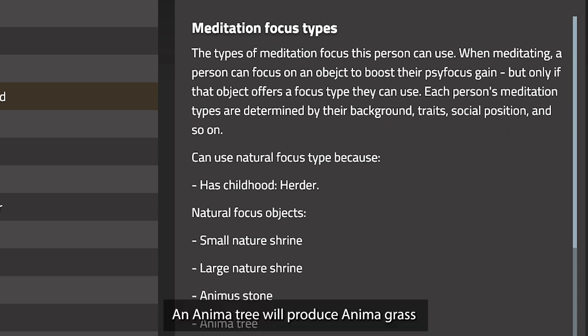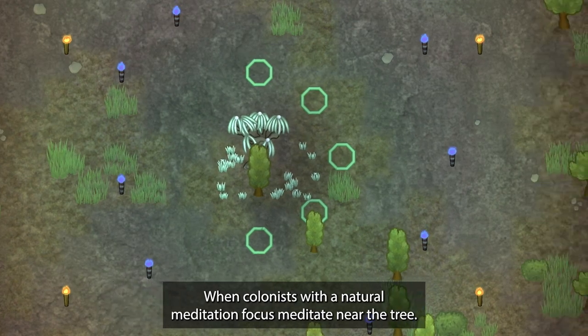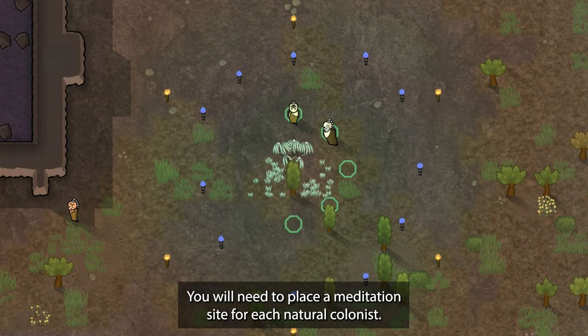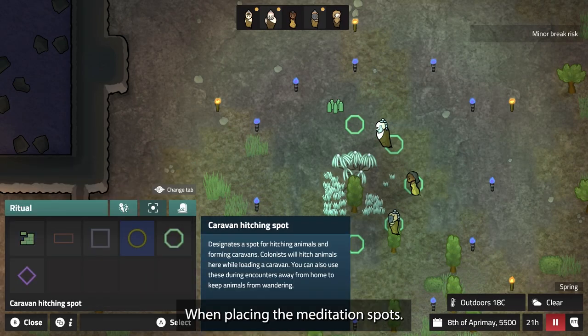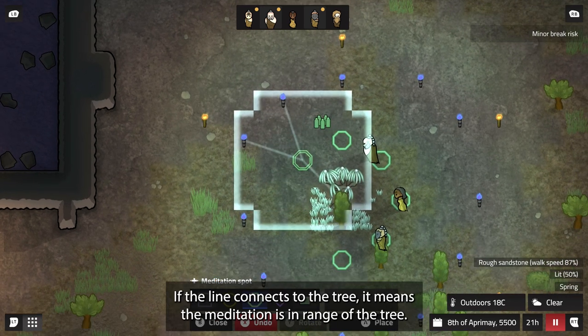An anima tree will produce anima grass when colonists with a natural meditation focus meditate near the tree. You will need to place a meditation site for each natural colonist. When placing the meditation spots, make sure you can see the line connecting them to the tree — if the line connects, the meditation spot is in range.